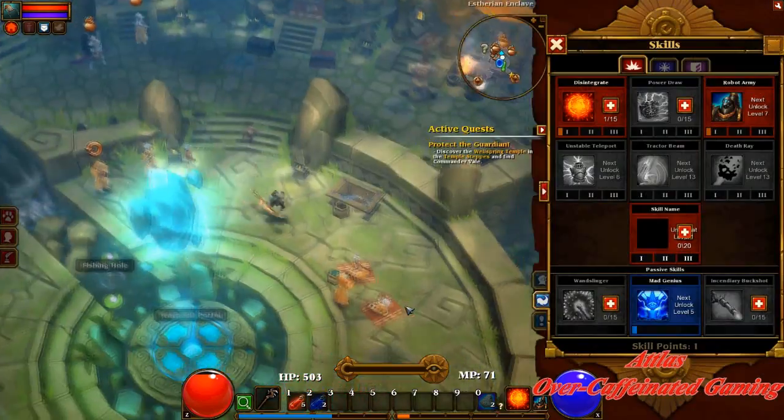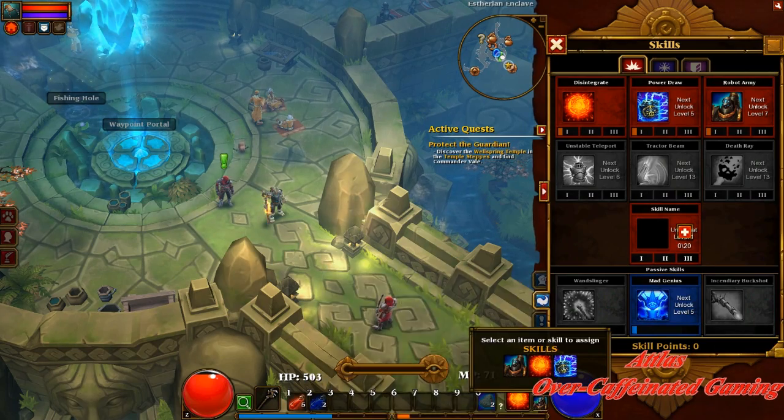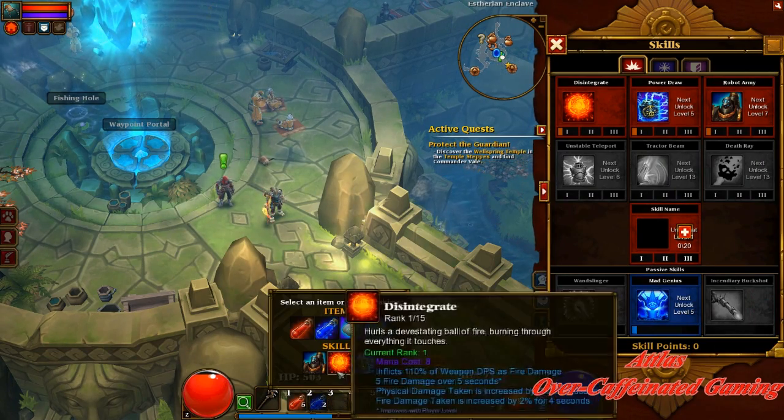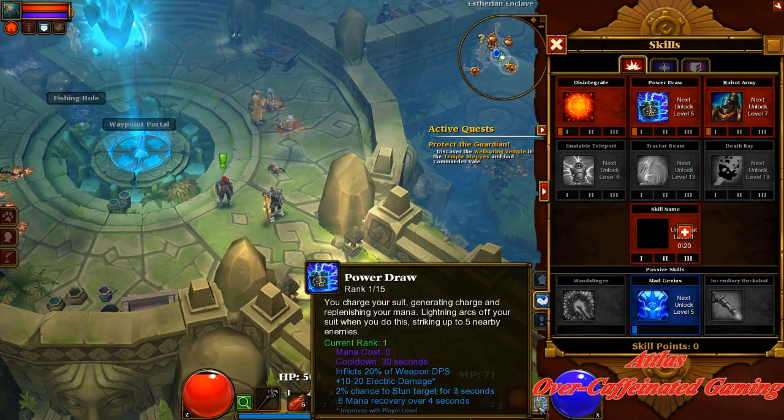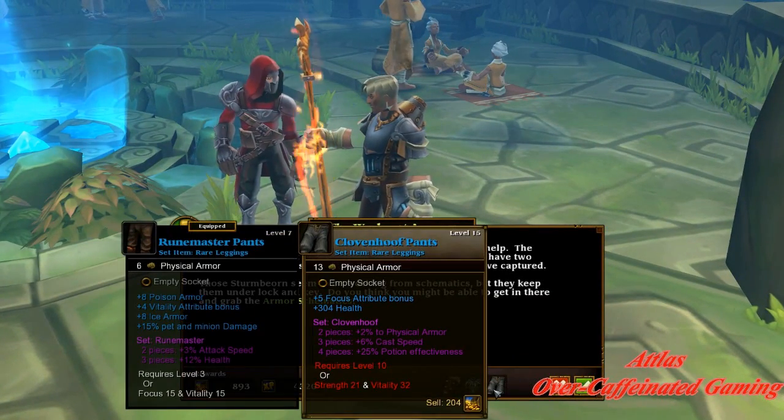Cashing that skill point — I'm going to get power draw, which is what I want. Power draw stuns and shoots out a little AOE burst, but more importantly over the course of four seconds you will start to regenerate mana, which is great for when you're spamming fireballs like I do.